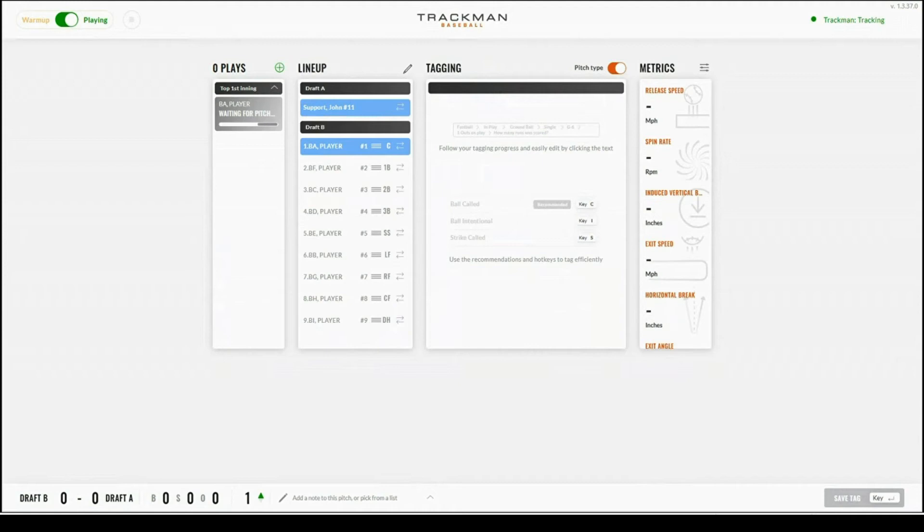To the right of the plays, you will see the lineup section. In this section you will be able to see the current pitcher as well as the current batting lineup. If you would like to make a change to the lineup, you can select the pencil in the top right hand corner.